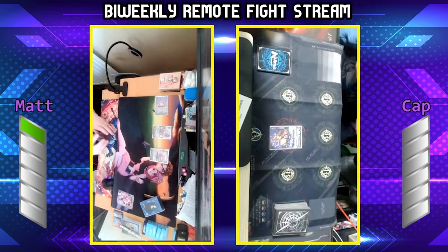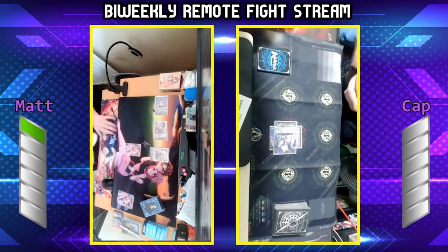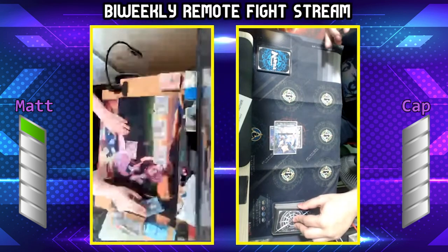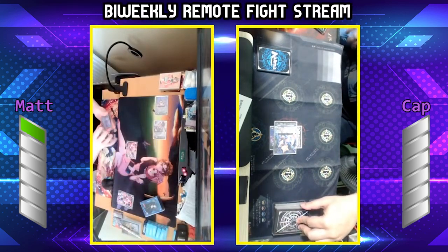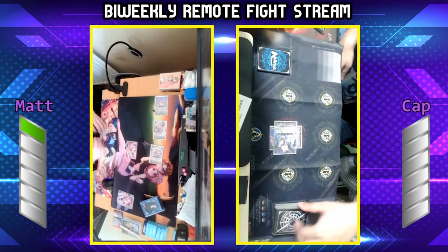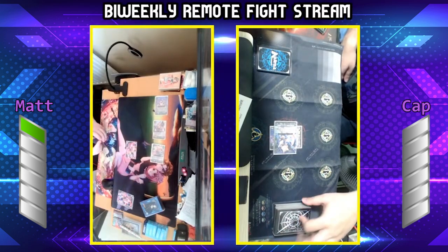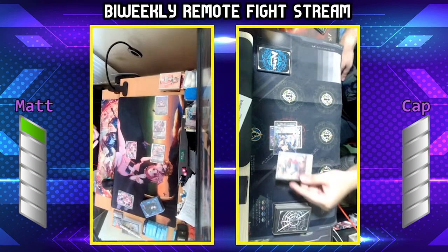We're going to discard a Midnight Bunny and call a Midnight Bunny. Start off with a nice 8k to the vanguard. I'll quick shield that. So we're going to swing for 17 — skill of Midnight Bunny first: two soul charge one, then lovely draw trigger — thanks game, I love you too. This is 17 at vanguard with twin drive, because I've got three bunnies and the one Midnight in soul.